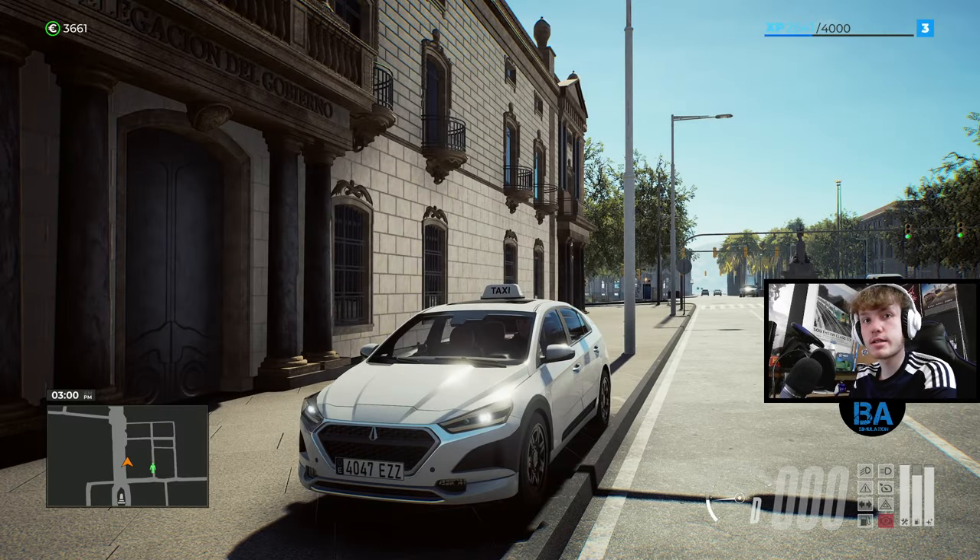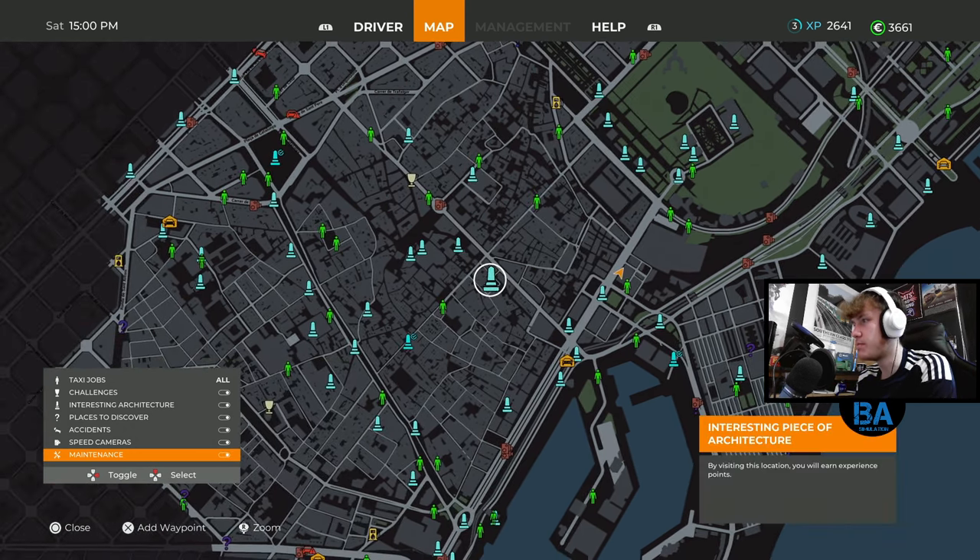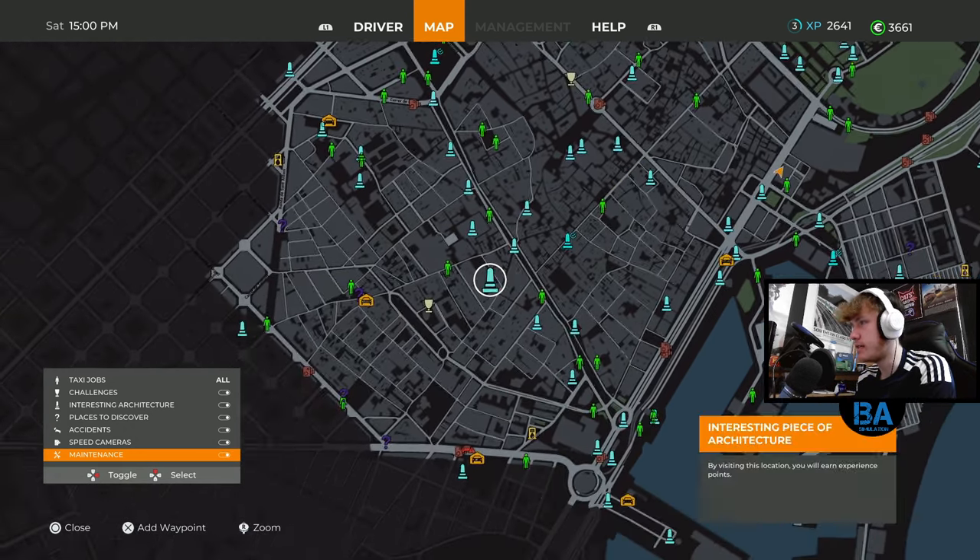Hello everybody, welcome back to another Taxi Life episode. We're back from basically where we left off in the last one, exploring the narrow lanes of this part of the city. I did have Google Maps up in real life — this is the Sant Antoni area, along with the Gothic Quarter.